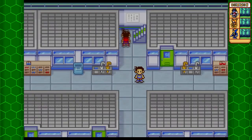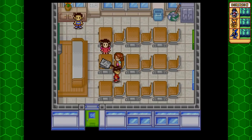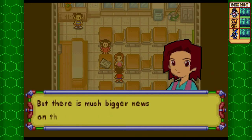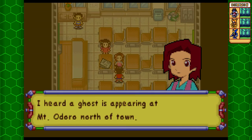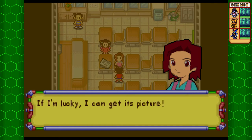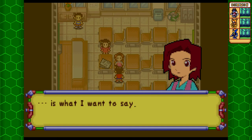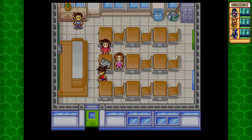Let's quickly head for our classroom. Erika is trying to write an article, but there is much bigger news on the horizon. She heard a ghost is appearing at Mount Odoro, north of town, and if she's lucky she can get its picture. That's pretty much telling us to leave.